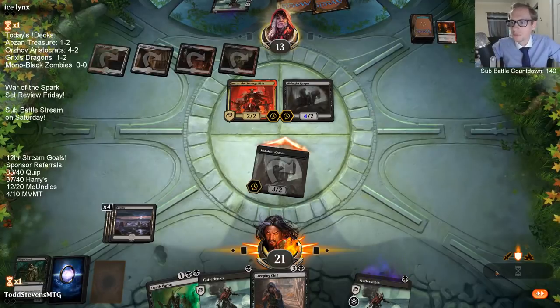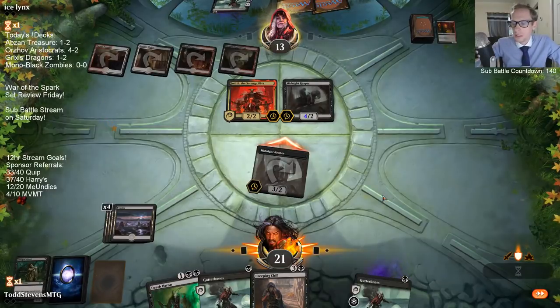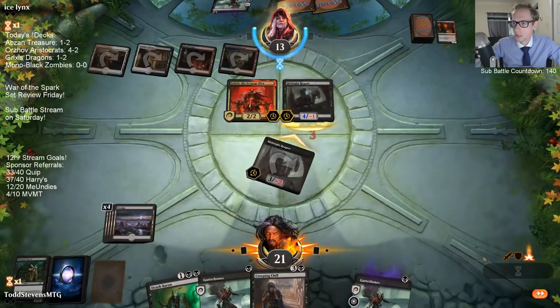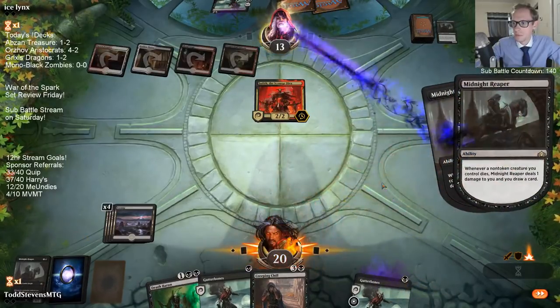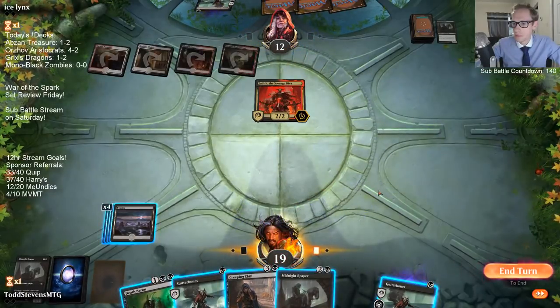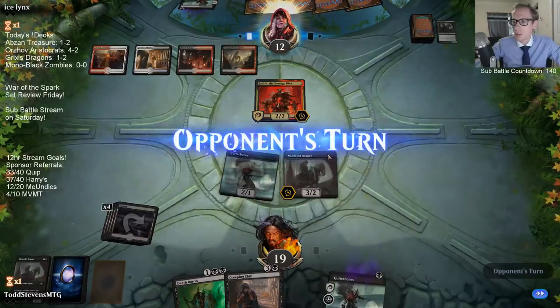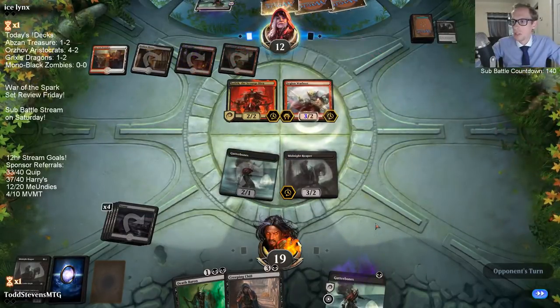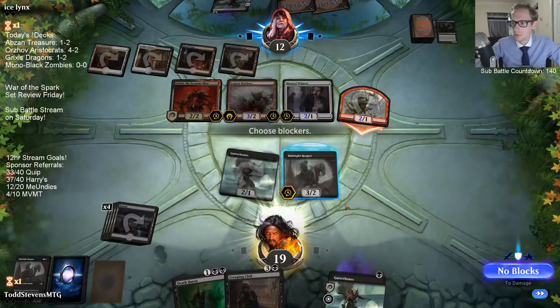We're attacking. They can trade with either one if they want — if they want to take it and go down to 10, that's fine with me. Either way they're taking a point of damage, so the Gutter Bones will be turned on either way. My plan was to pick up the Gutter Bones and play both of them, but then drawing Midnight Reaper — we're going with that instead.